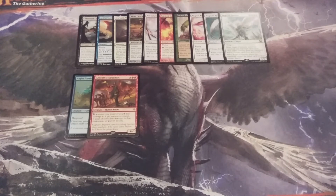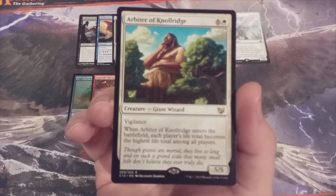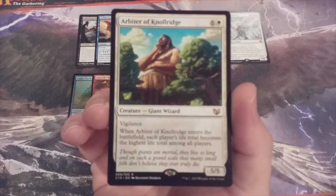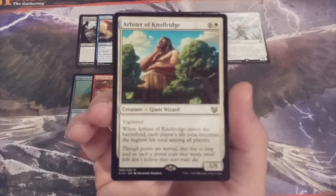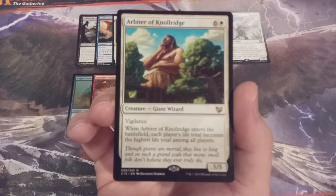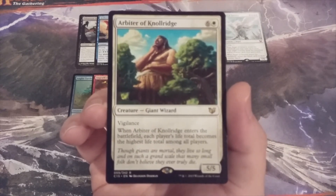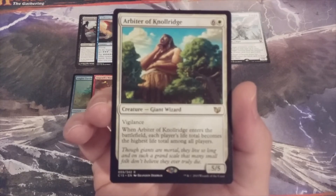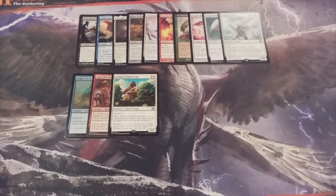Creature number thirteen is the Arbiter of Null Ridge, a 5/5 vigilant giant wizard. When it ETBs, each player's life total becomes the highest life total among all players. So we're getting a 5/5 vigilant creature, but we're also having every opponent move up to the life total of the highest player at the table. Not every card in the cube is going to be a gem.